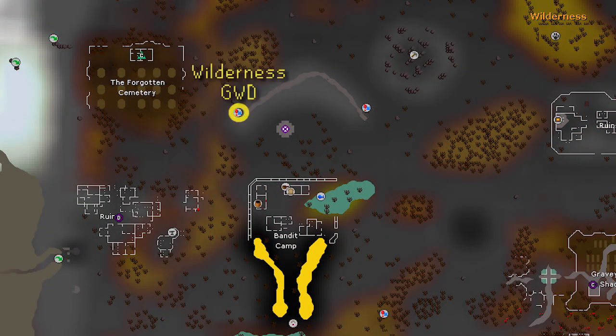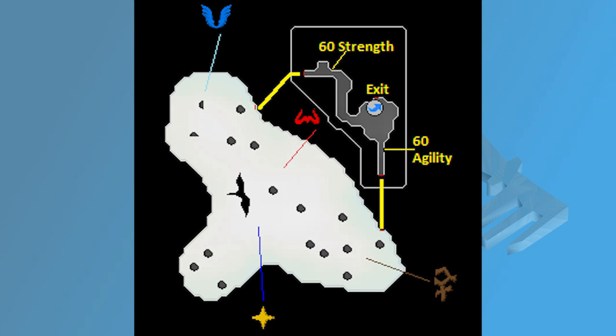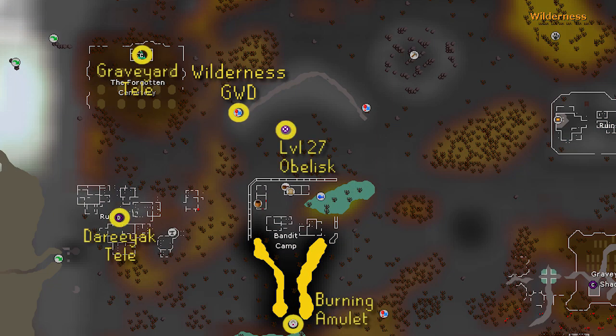Now let's talk about getting to the Wilderness God Wars dungeon. The dungeon entrance is on the map at level 28 Wilderness. When you enter this cave, you're going to be sent into a small room with two different entrances to the dungeon — one requiring 60 strength and the other requiring 60 agility. The most helpful travel method I find is using the obelisk right outside the caves. If you have the Wilderness hard diaries done, you can choose which obelisk to teleport to, and you can travel to this one easily from either your home obelisk or the one right outside the Corporeal Beast lair, which can be teleported to with a Games Necklace. A graveyard teleport on the Arceuus spellbook is actually very close but does require 71 magic. There's also a Dareeyak teleport in the Ancient spellbook, and the burning amulet has a teleport to the bandit camp just south of the dungeon.